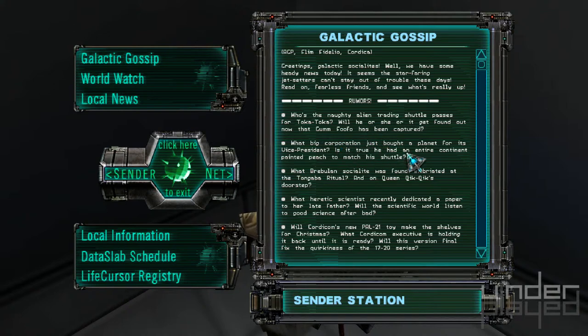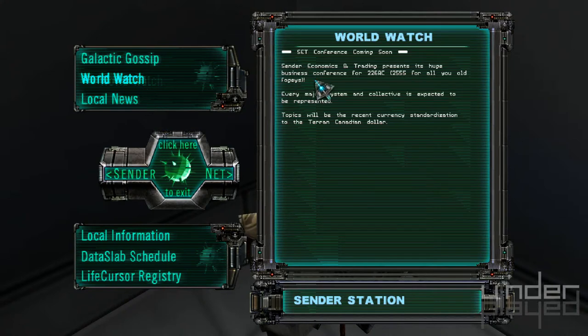The corporation just bought a planet from its president. Is it true he had an entire continent paid? Huge magic shuttle — right when the socialite was found. And then we get the Tunclaw Ritual. Heritage Scientist. Kortico's new Pal-21. Every major system, collectives, topics, currency standardization, and Terran.